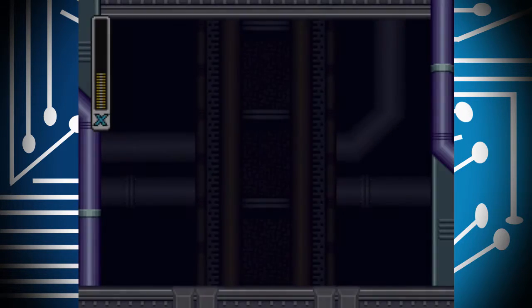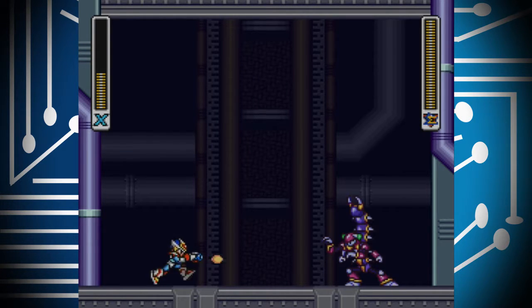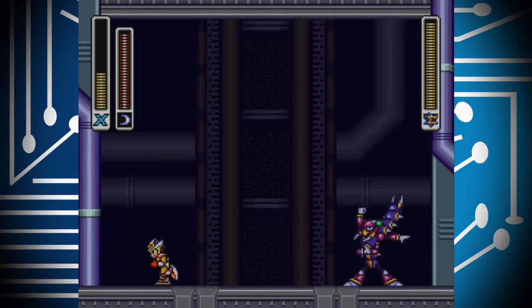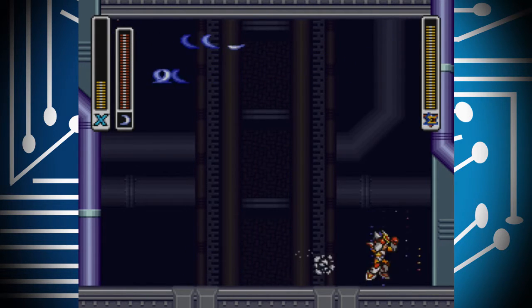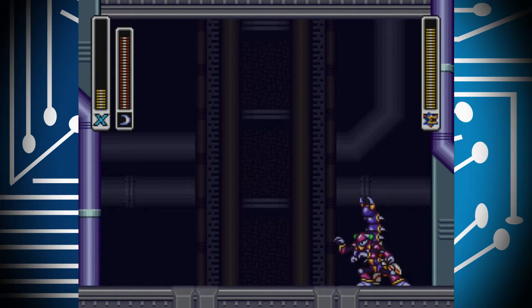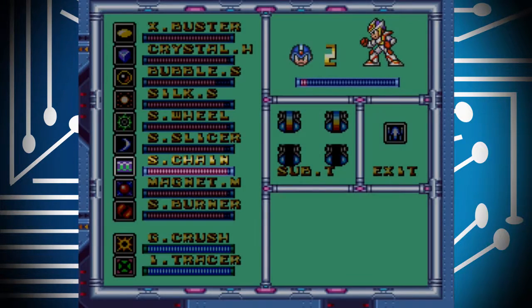So each one of these has a maverick that I must destroy. Who we got next? Oh no, not you! I think your weakness is the Sonic Slicer when I tried it last. I remember this — I actually killed you for the first time before, so can I do it again? I do have a sub-tank that I got last time.